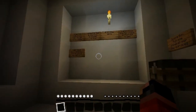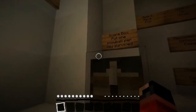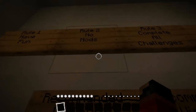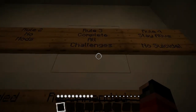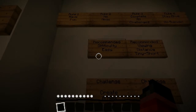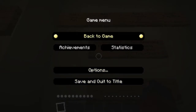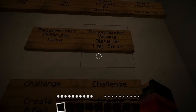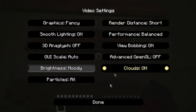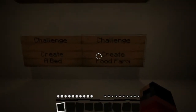Alright, let's see what we got - we got some signs. Score box: put one snowball per day survived. Rule one: have fun. Rule two: no mods. Rule three: complete all challenges. Rule four: stay alive, no suicide recommended. Difficulty: easy - let's make sure we have it on easy, it's on easy now. Recommended viewing distance: tiny or short. I'm going to go short in video settings, I don't want to go tiny. Challenge: create a bed. Challenge: create a food farm.